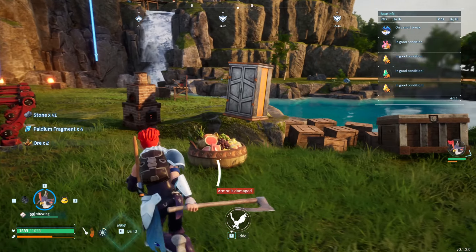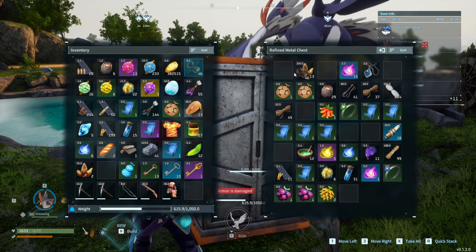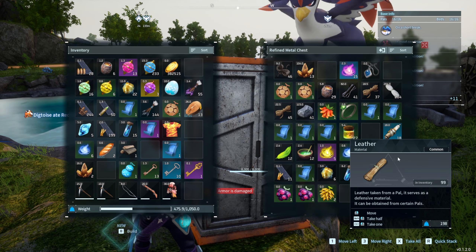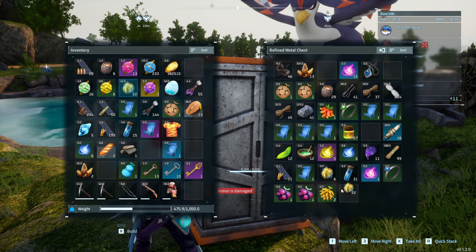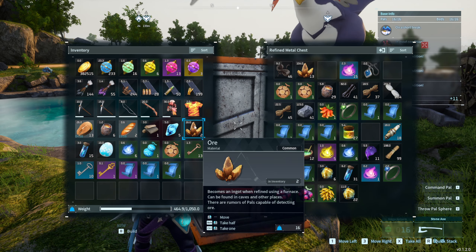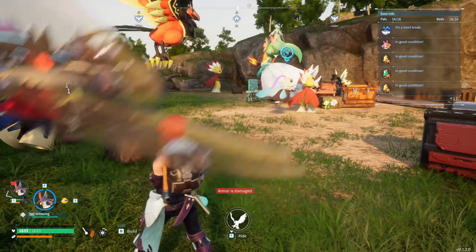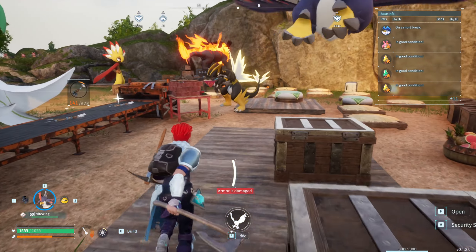If you see a pal stuck and not doing anything, replace them to work around that bug. Once everything is set up you can start crafting again, and it's always better to have things automated than to gather resources manually. Overall, if you play this game a lot, it will save you a lot of time. There are some disadvantages - you might lose some structures you'll need to rebuild and rearrange - but for many players it's worth it. Thanks for watching, and tell me how it went for you.